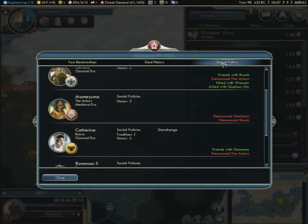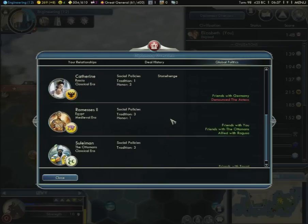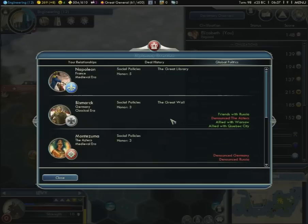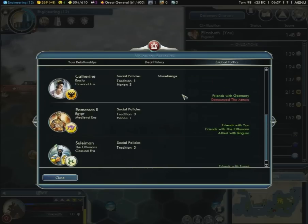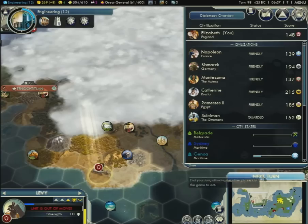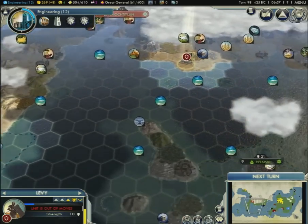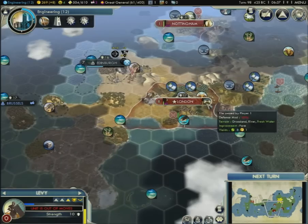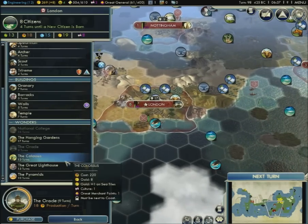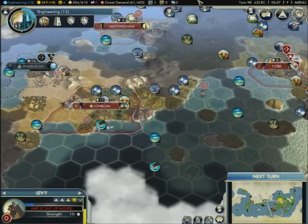I wanted to take a quick look at who has what wonder. We see Stonehenge here, the Great Wall on Bismarck, and the Great Library on Napoleon. I guess those are all the wonders that have been taken so far. The Great Lighthouse is available, the Colossus I believe is still up for grabs, Hanging Gardens is still out there, the Pyramids too. So not a lot of wonder building going on so far.